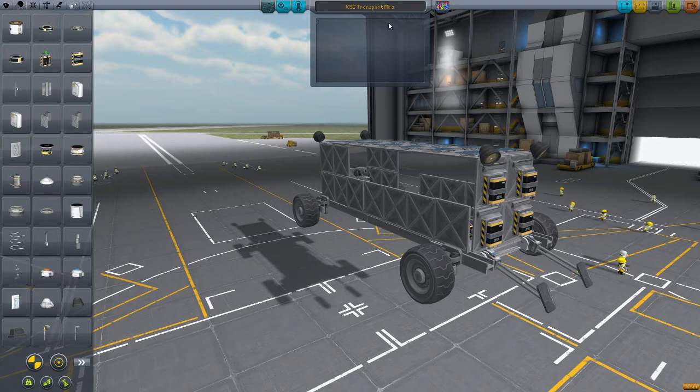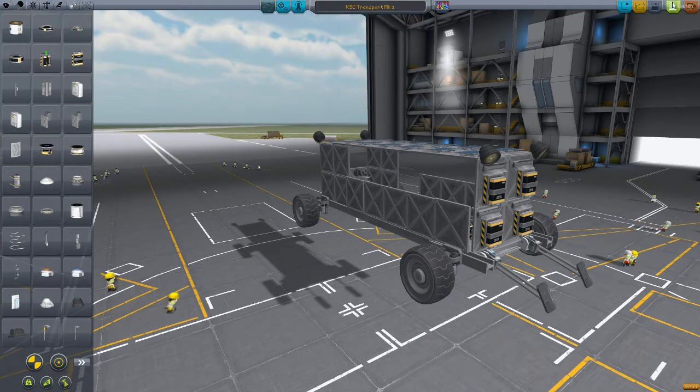We'll call this the KSC Transport Mark One. Why is the one so tiny? The first KSC Transport for Kerbal things. There we go. And we're going to launch this, then get some kerbals in it, and we'll see how it works.